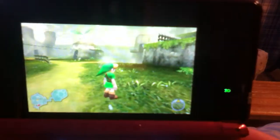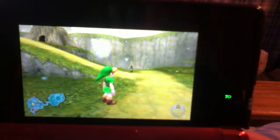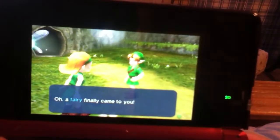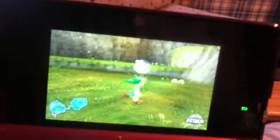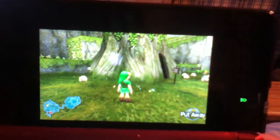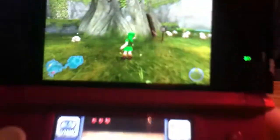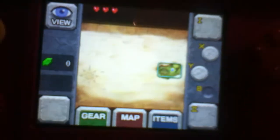A doesn't do anything here in the open world, but it does open doors and allow you to open chests, and when you're running it lets you do a roll. You can also attack with your sword and other weapons when you get them. B, X, and Y, as you can see on the touch screen, can be set to other weapons or items that you pick up along the way.